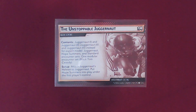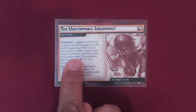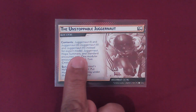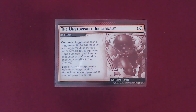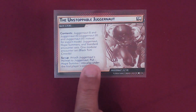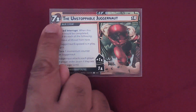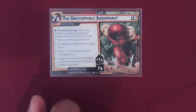The Unstoppable Juggernaut is the main scheme. So Juggernaut 1 and 2, because I'm a terrible player — Juggernaut, Hope Summers deck, Standard Encounter sets, and we're going to add the Black Tom Cassidy. Setup: attach Juggernaut's Helmet to Juggernaut and put Hope Summers into play under the first player's control. When we flip this over, it's going to say 7 before it threatens out of the Unstoppable Juggernaut. But if you notice on this card, it does not say that we lose the game.